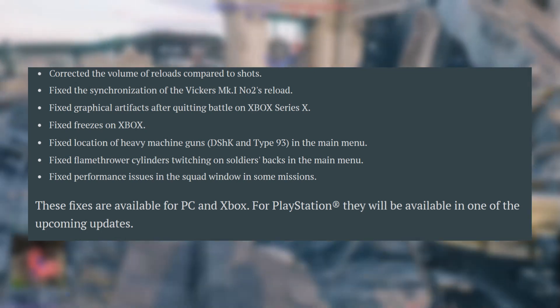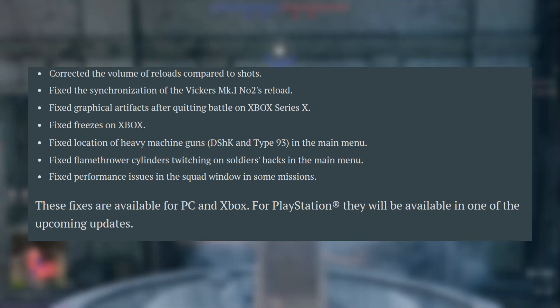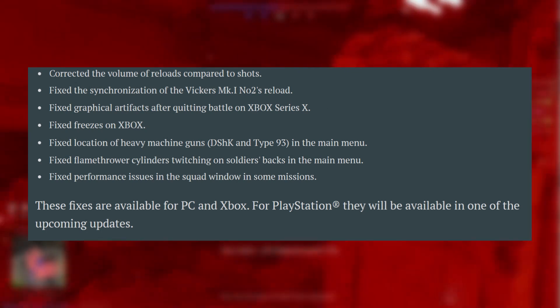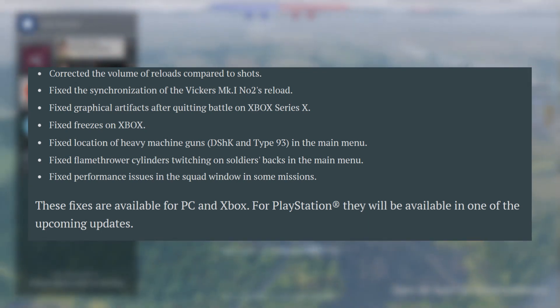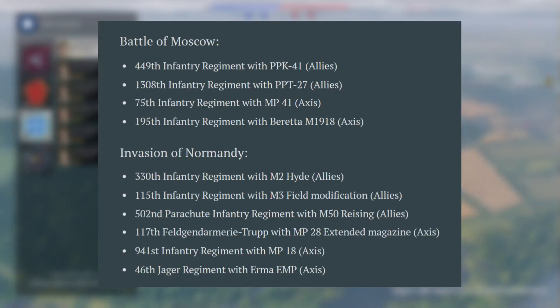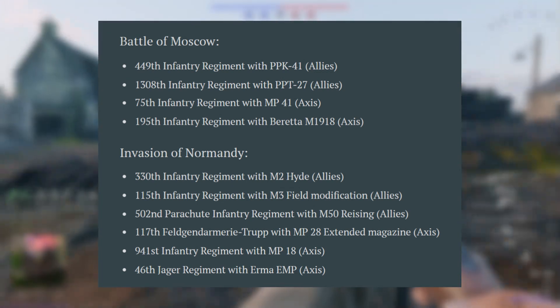The first thing they added is engineers to squads. Basically, all of the premium squads beforehand didn't have engineers, and now most of these premium squads are getting engineers. The squads receiving engineers include the PPSh-41 and PPT-27 for the Allies in Moscow, the MP41 and the Beretta Mod 1918 for the Axis in Moscow.